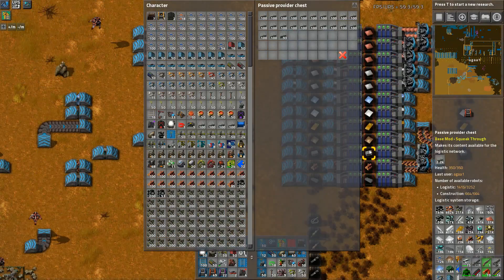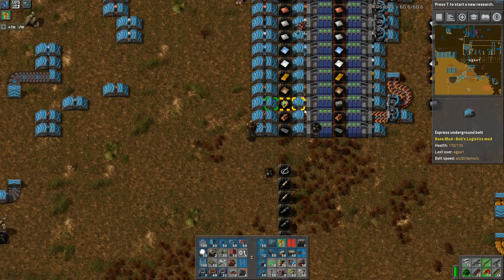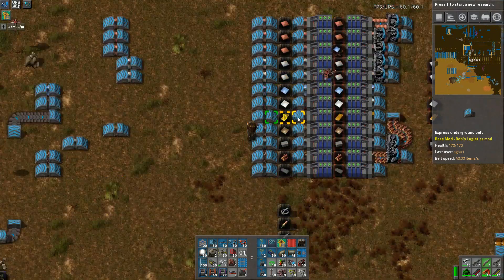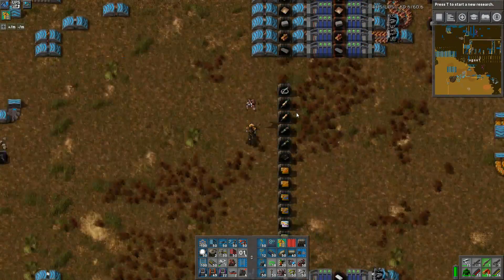Click this chest and boom - tons of stuff going in there, excellent! So that's stone brick taken care of. What else are we missing? Gold and aluminium - they're advanced metals. Titanium is an advanced metal.